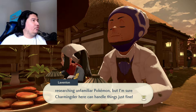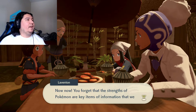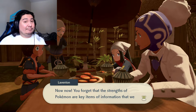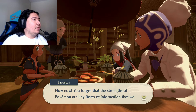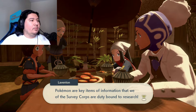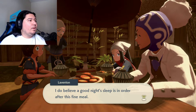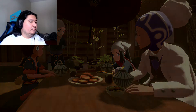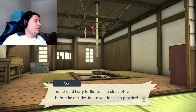I'm sure Charmander here can handle things just fine. Are you certain — fighting fit physique? I do believe a good night's sleep is in order after this fine meal. I agree Laventon. The next day. Good morning Charmander — you should hurry to the Commander's office before he decides to use you for sumo practice.